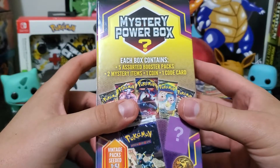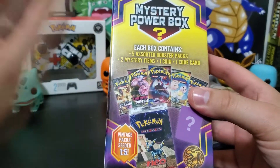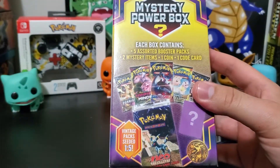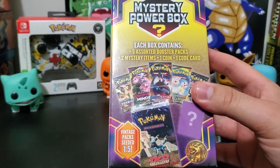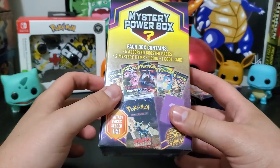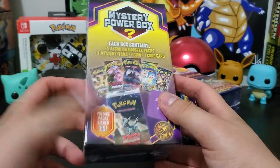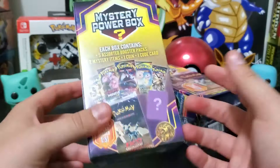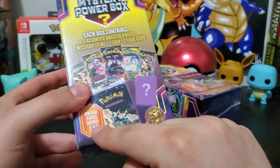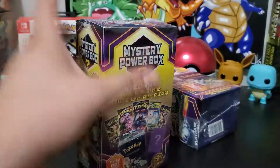So I've got two boxes here. Each box contains five assorted booster packs, two mystery items, a coin, and a code card. The mystery items can be anything — it could be an extra pack, it says vintage packs one in five. Let's go ahead and open up these bad boys.